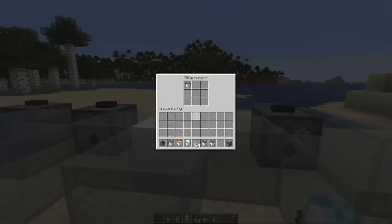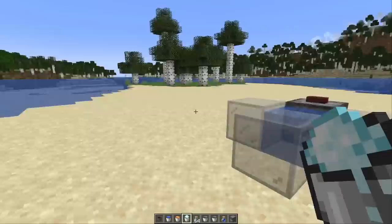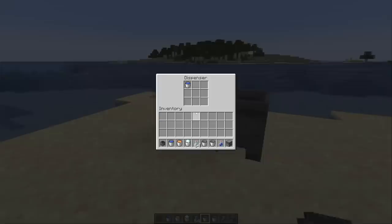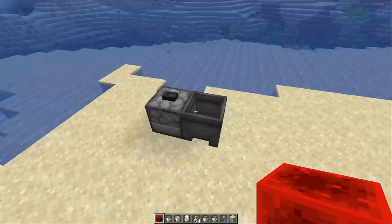You probably know that you can use dispensers to dispense all kinds of buckets — powder snow, lava, water — and a couple updates ago we also got the feature that you can now fill water bottles with the dispenser. The player can also interact with a cauldron, filling it with all of those things. But for some reason you can't do the same with the dispenser. If you try that, it just spits out the item. The dispenser filling the cauldron should definitely be a thing in my opinion.